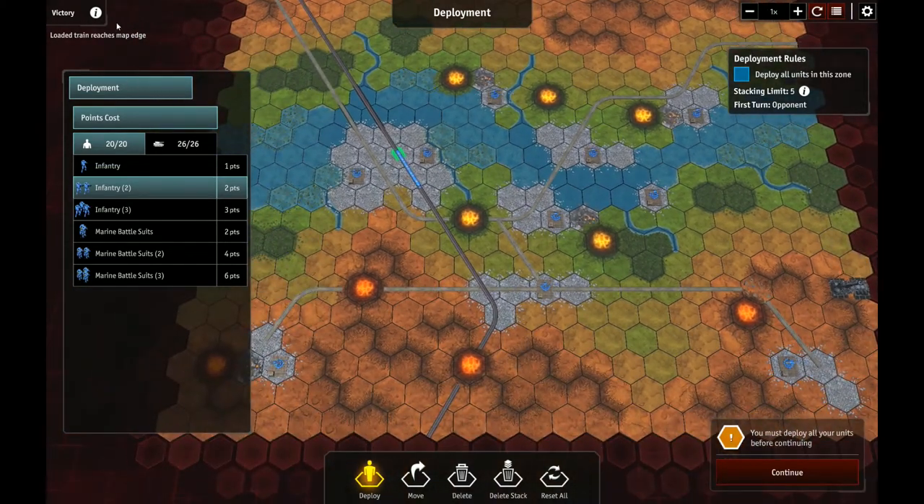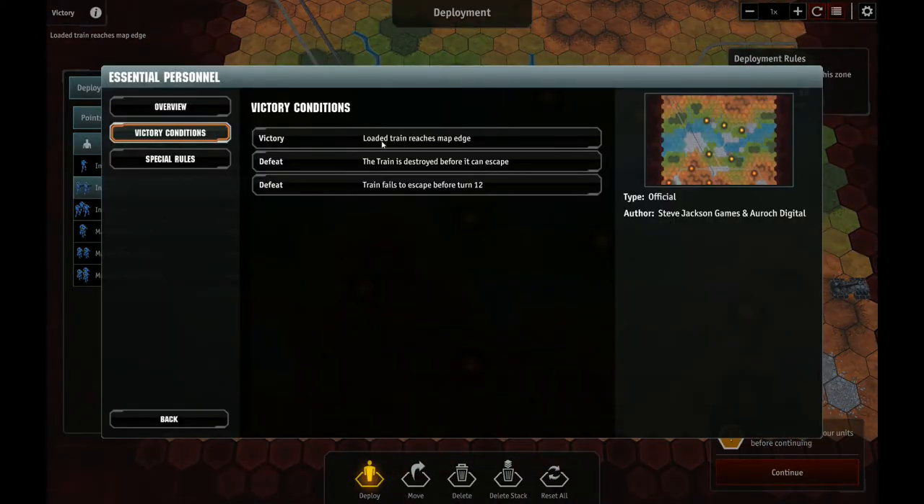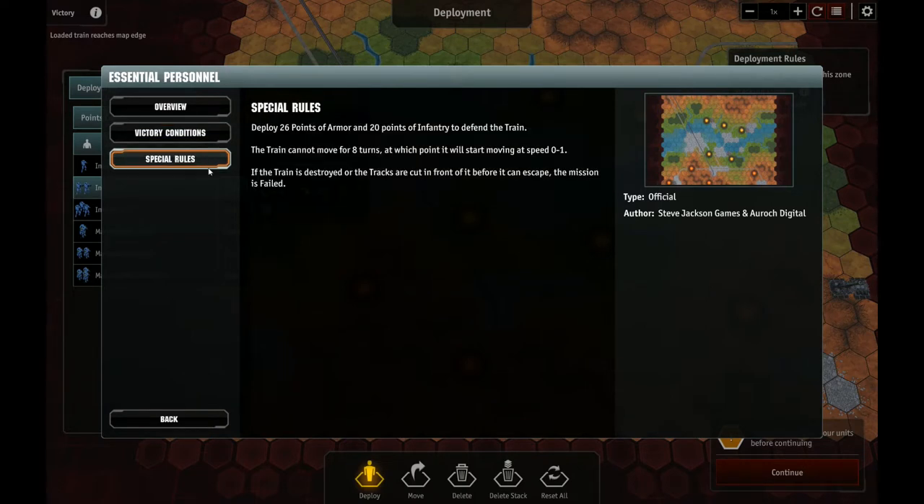Our deployment zone is going to be right across here. We win when the train reaches the map edge, we lose if the train is destroyed, or if it fails to escape before turn 12. 26 points of armor, 20 points of infantry. The train is not going to move for 8 turns, at which point it moves at speed 0 to 1, so it's going to take quite a few turns to get off the board. And if the train is destroyed or the tracks are cut in front of it, the mission has failed.